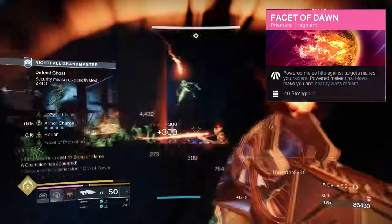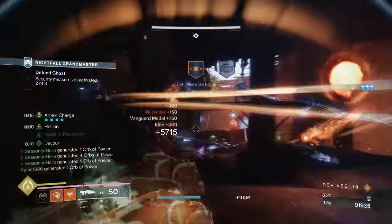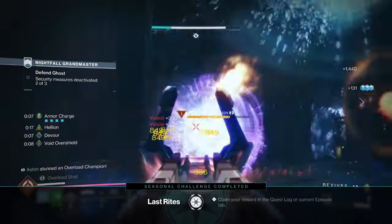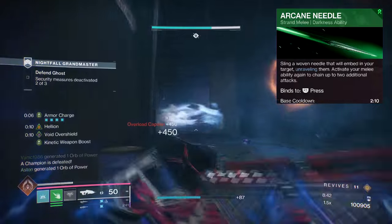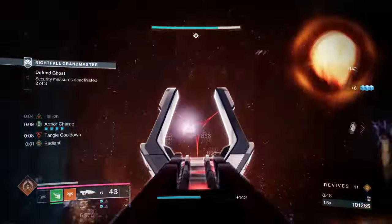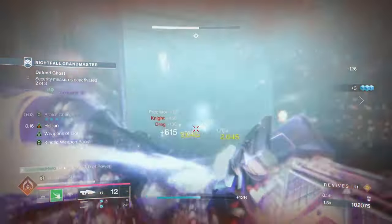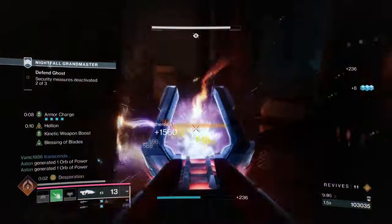Powered melee final blows grant you and allies the same bonus. With the build's strong melee-centric theme creating as much chaos as possible, I believe the given fragments suit the build quite well overall. As a requirement, having Arcane Needles for melee, Facet of Grace, Balance and Dawn are what I would call the must-haves for the build. Arcane Needles will of course grant you unravelling and also grant you free charges of your melee, which is perfect for getting Radiant constantly and triggering Necrotic Grip's effect. You'd then have Balance, which is a neutral fragment, perfect for any build that is ability-focused. And then lastly, Grace will be quickly enhancing how much transcendence energy we get from start of a fight to the end. This is key for activating and spamming our abilities non-stop once our transcendence state is ready to be used.